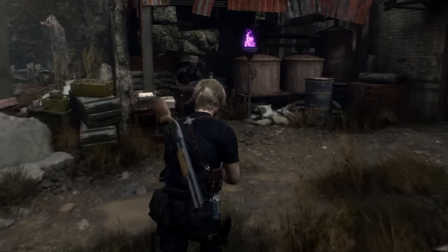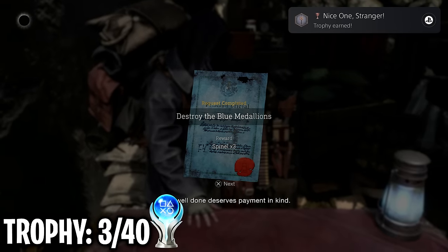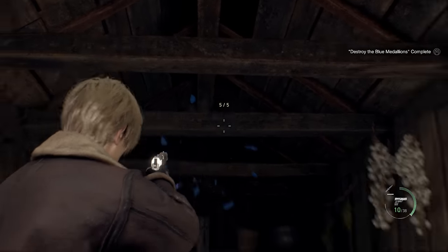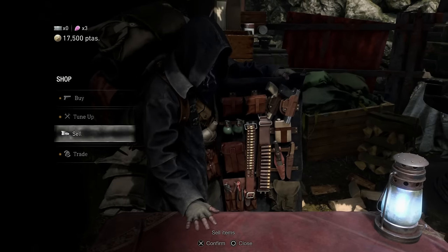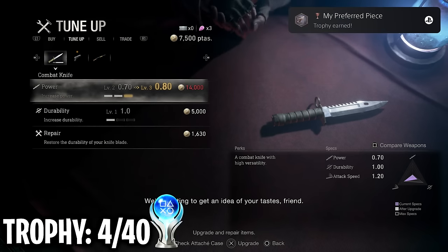There is a playthrough I have to complete without even talking to the merchant, so that should be fun. I turn in my first of many merchant contracts — these are pretty much side quests that you can do throughout the game, and completing these will earn you spindles which you can use to trade with the merchant. Along with that, I unlocked my first weapon upgrade.